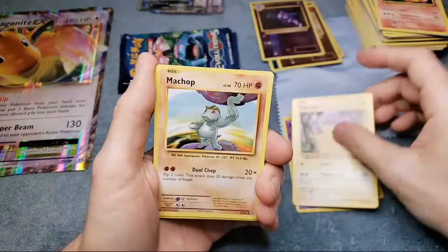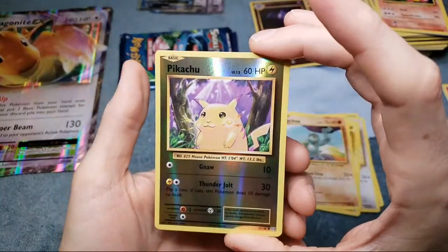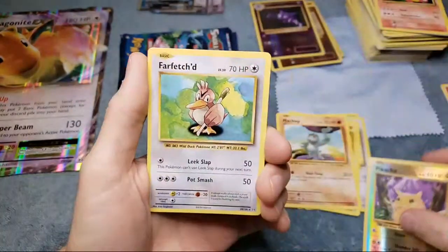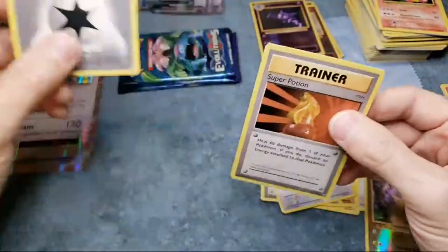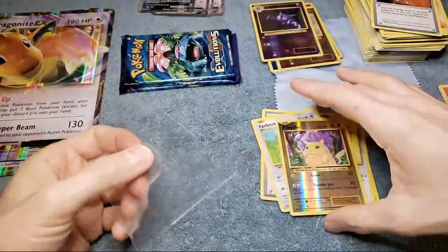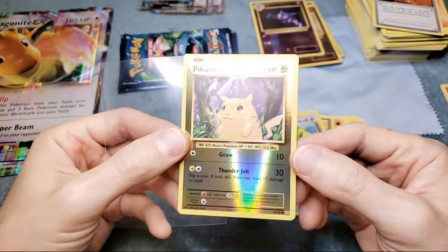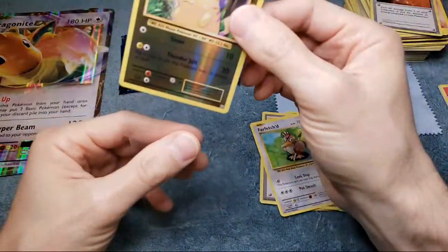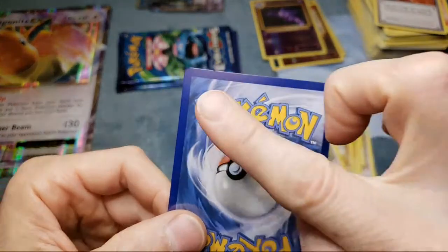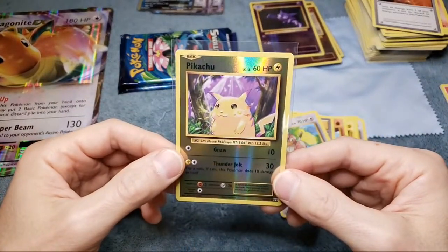Don't discount the Pikachus - we got a reverse Pikachu. This is a big card but it's off-centered; it might get a 9. Another Farfetch'd. So even when you're not getting the big hits, you're still getting something - that's what's good about this set. You got the two Pikachu secret rares and the reverse foil. Look at that - this looks really cool. I never would have thought about grading this card a few years ago when I was pulling these out of packs, but obviously now with the way prices have gone, looks really good. Hopefully it's a 9 - probably still worth grading.